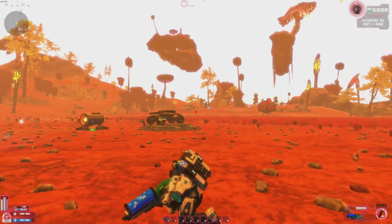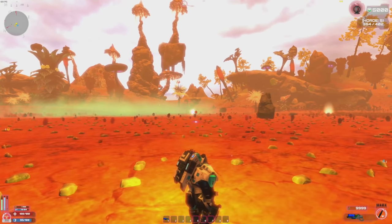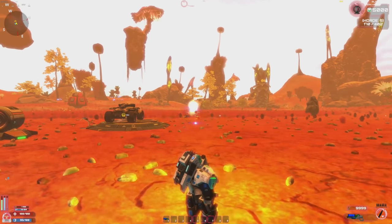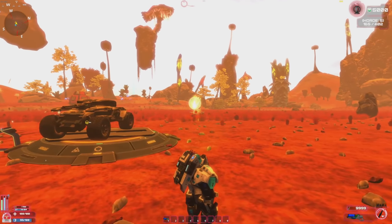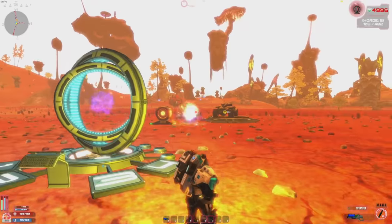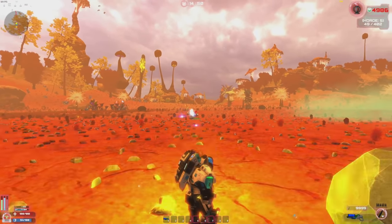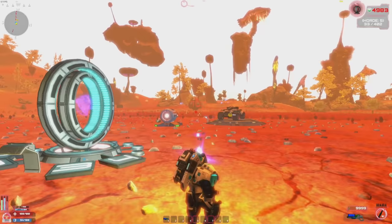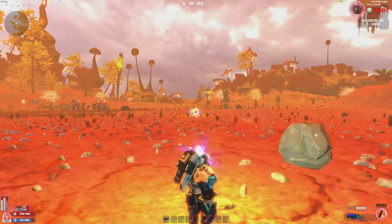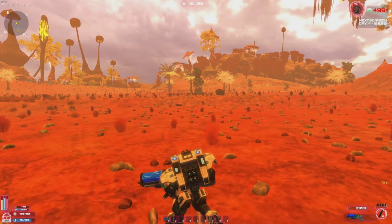The portal has 5,000 health and the horde has 402 enemies. Here they come — light them up! They land in multiple places and come in multiple waves. We already have four motherships in here. We've got an alien with a gun on its back — they're attacking the portal and doing damage!